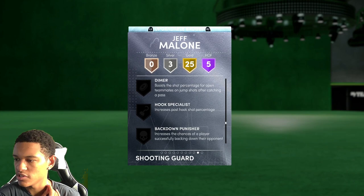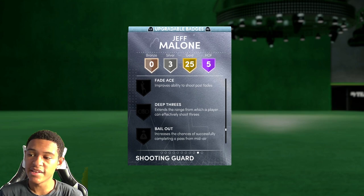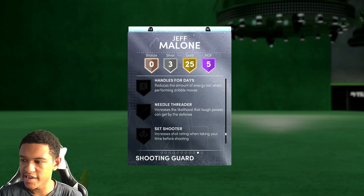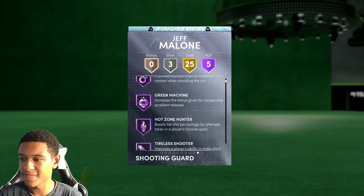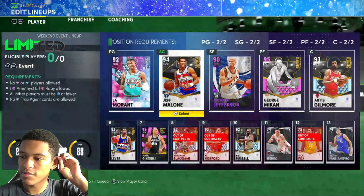His upgradable badges include Catch and Shoot, Corner Specialist, Pulse, Spin Technician, Drop Stepper, Put Back Boss, Ankle Breaker, Dimer, Hook Specialist, Back Down Punisher, Rise Up — which makes it easier to dunk when under the basket — Blinders, Circus Threes, Fade Away, Deep Threes. He can get Deep Threes; hitting this card with Deep Threes would be effective with a three-point shoe and the right coach. You can also put on Bailout, Dream Shake, Handles for Days, Needle Threader, Set Shooter, Stop and Go, Tight Handles, Clutch Shooter, Dead Eye, Sniper, Slippery, Elbow, and Floor General. If you put these badges on him, this card would be amazing.